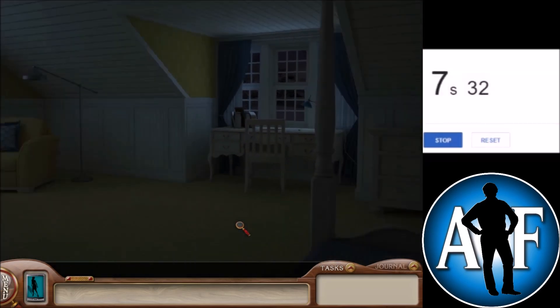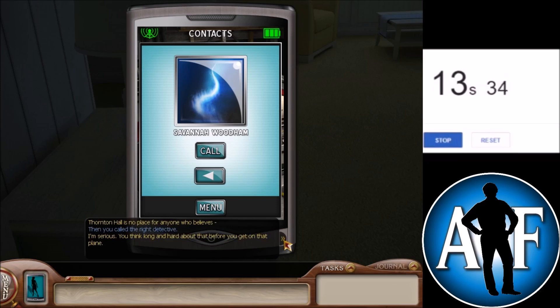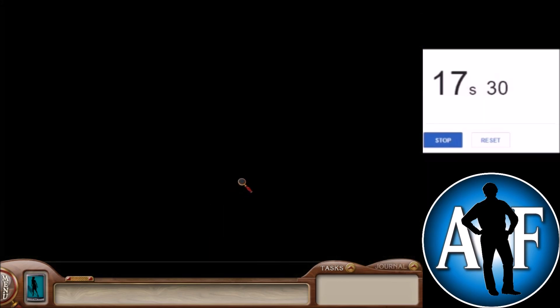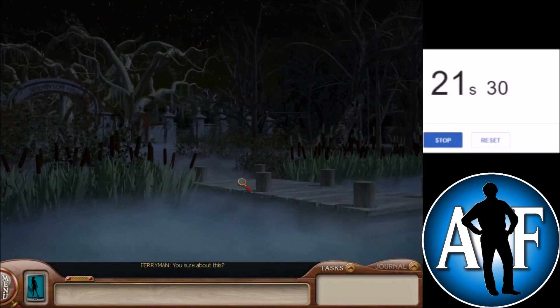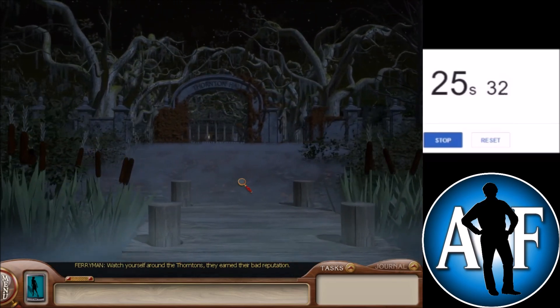And it is going to be rather fast, because this game introduces the skip button. You click on the button to skip dialogue, that lets us zoom through this opening conversation with Savannah. Unfortunately, there is no skip button for the opening conversation with the gossipy ferryman — you have to hear all of his gossip before you can start the game.